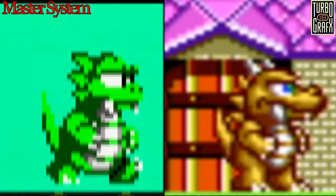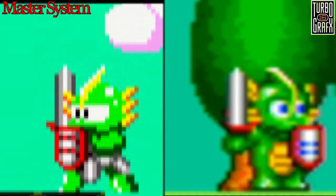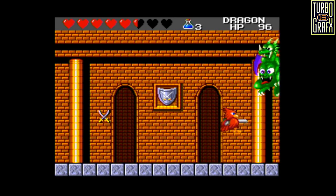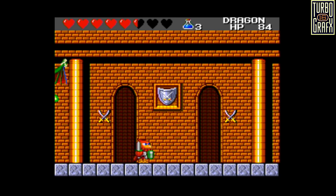Lizard Man's skin colour was changed from green to brown, Piranha Man lost its body armour, and Lion Man became Tiger Man and now wears a cape. With the exception of Mecha Dragon, all boss rooms in the game no longer have a plain black background.